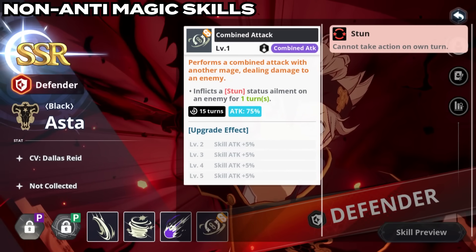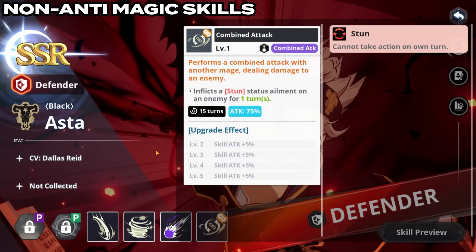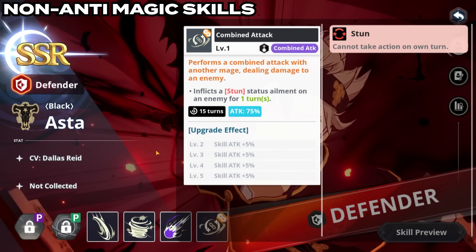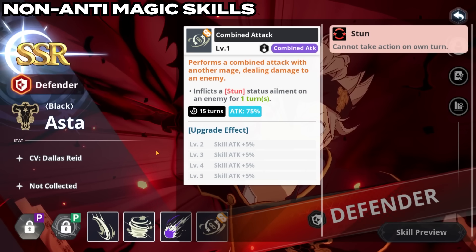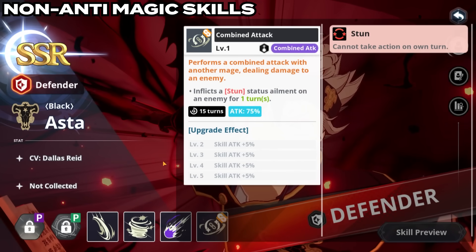His combo just applies a stun. This is one of the best combos in the game — you can use it at any time. Especially if there's a unit that doesn't really have a need for their ultimate, you use that person's combo with Asta and then pre-stun. It's pretty crazy.